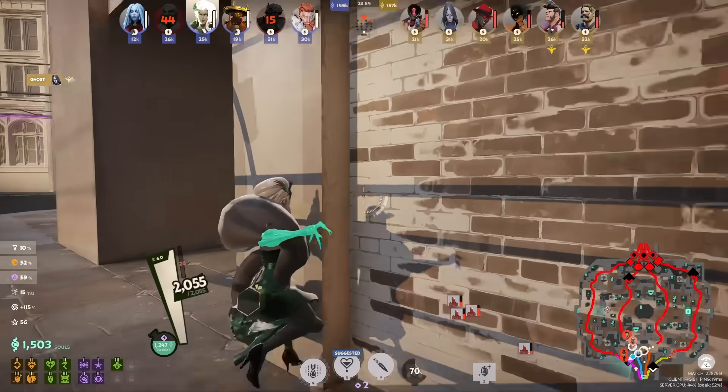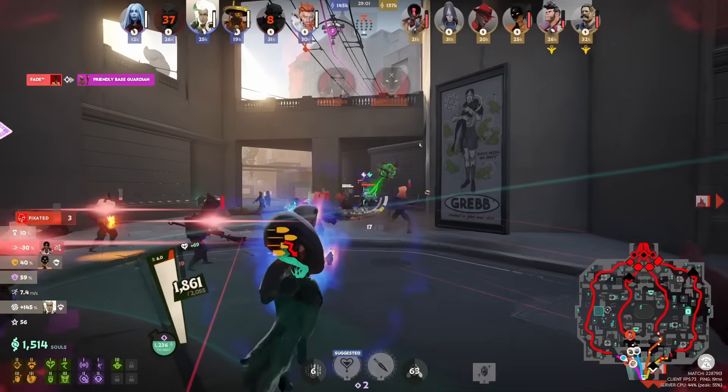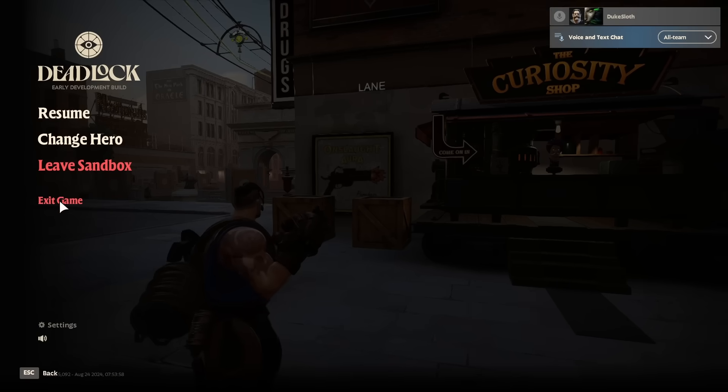Before you get into your first match, I would highly recommend testing some things in the hero sandbox, because you can quickly change a lot of settings there and also see how they feel directly on the spot. There are multiple ways to get to the sandbox, and the first thing you want to do once you're in there is set up your key bindings, which can also be done from the main menu.